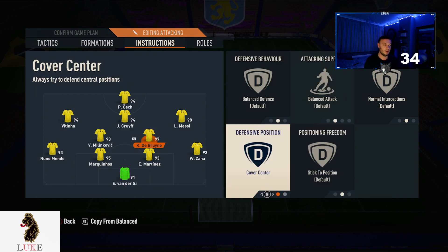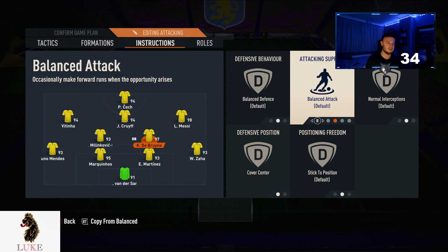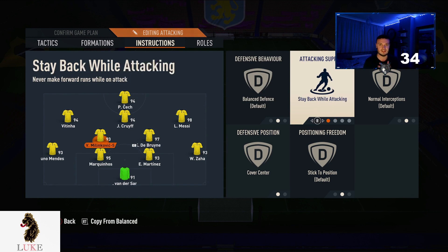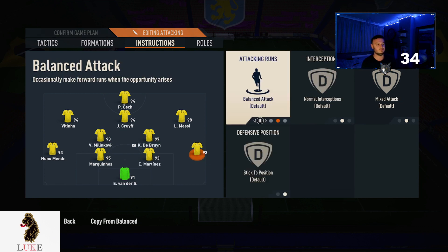I play with both of my CDMs on cover centre, but both of them on balanced attack, so they will get forward slightly if they want to, but they don't have to. If you struggle defensively though, put your more defensive-minded CDM — for me that would be Milinkovic-Savic — on stay back while attacking, while De Bruyne stays on balanced. But personally I like both on balanced, I just feel like it works.